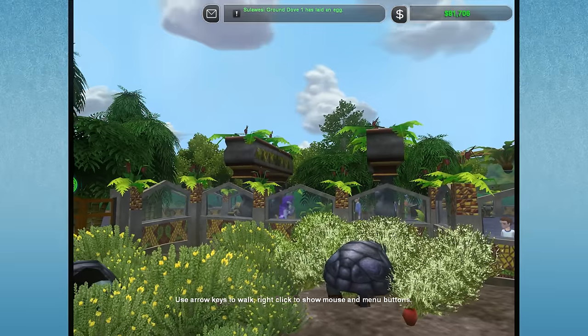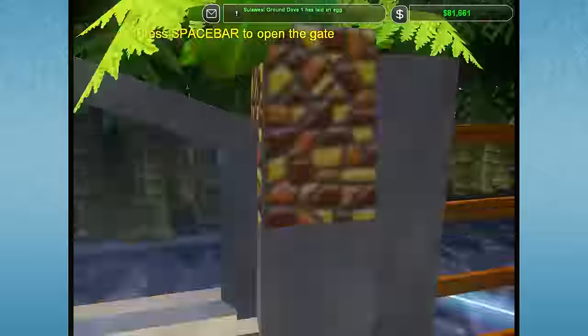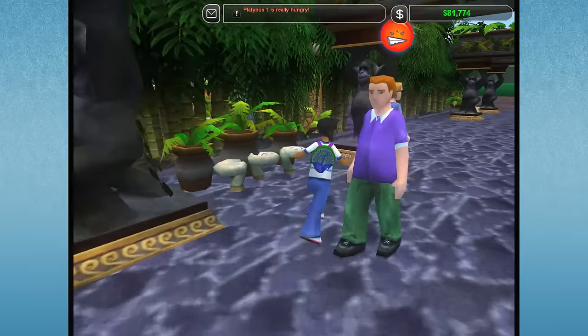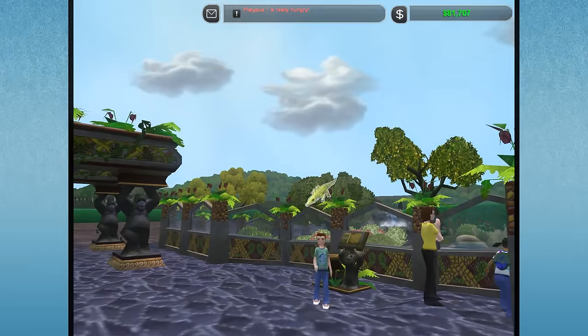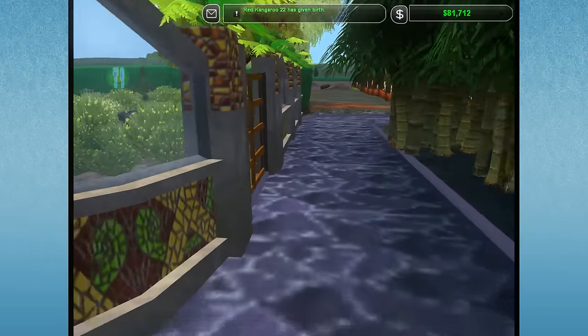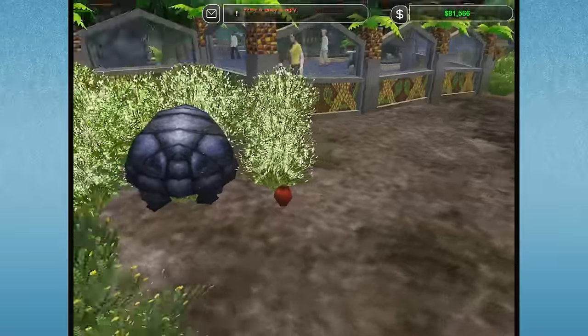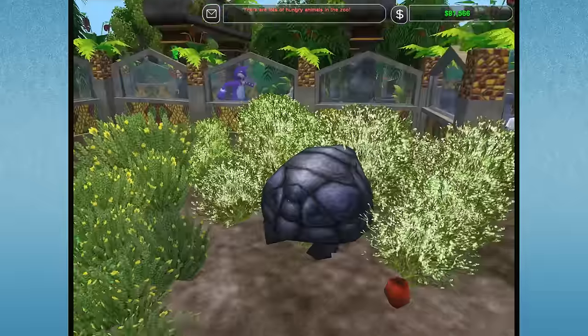Hello everyone and welcome back to Zoo Tycoon 2. We are here in our Island Treasures Zoo where people are wearing our amazing pupal backpacks. Look at that kid - I love these backpacks. I'm so excited when I see people wearing them. The platypus are driving me up a wall; I'm going to keep an eye on them, but if they have a hard time today we're probably going to be moving them. I was just coming over here to check on Oceana and her adorable eggs.